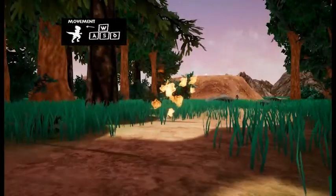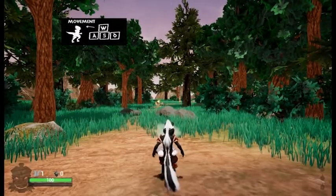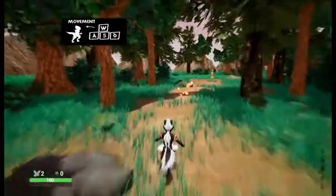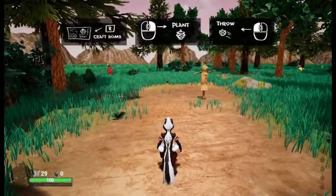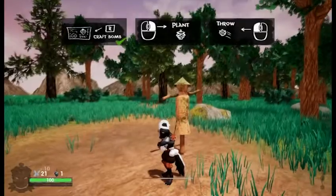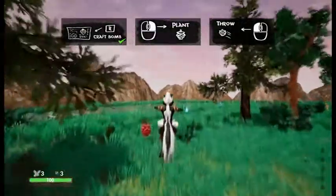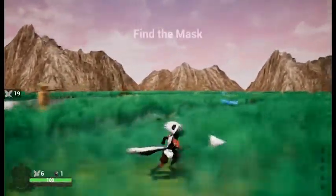That brings us to our second game of the episode — it's called Pine Seekers by a company called Nifty Productions. You're like a skunk or squirrel in a world where you plant acorns that explode and blow up other players. The objective is to eliminate the other players or outwit them by completing objectives and progressing through the online mode, which supports up to eight players.